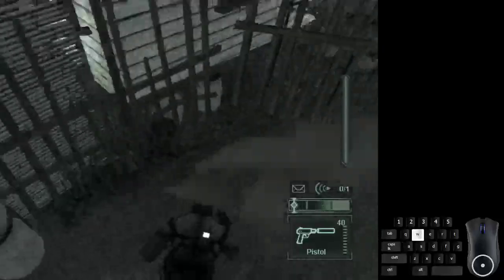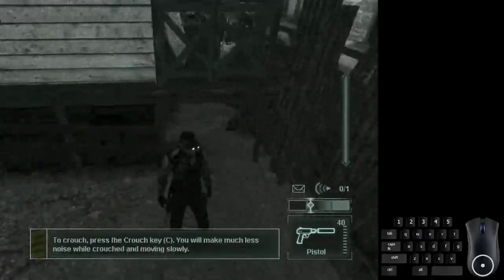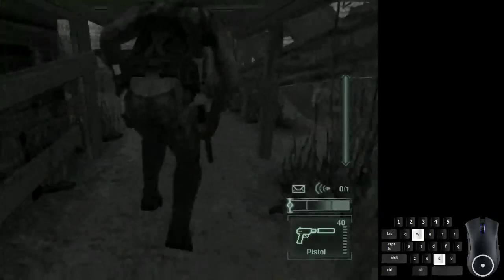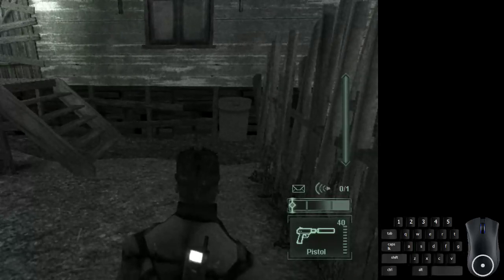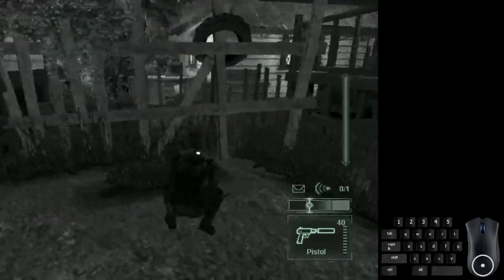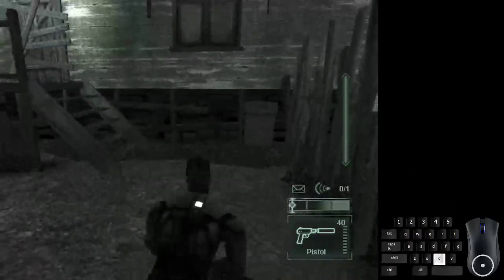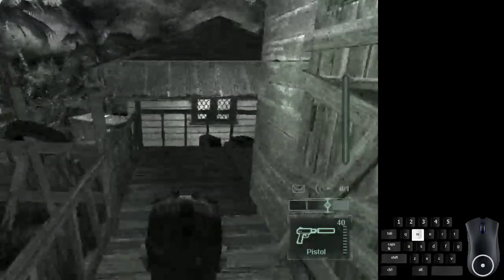Either way, go down these stairs, turn around, and head towards this crawlspace. When you go into the crawlspace, do a roll and then another roll. As soon as you get out from the crawlspace, let go of forward and then press crouch to get up. If you hold forward and crouch to try to uncrouch, Sam will do a roll instead, and you don't want that. Let go of forward, then press crouch to get up on top of the platform.